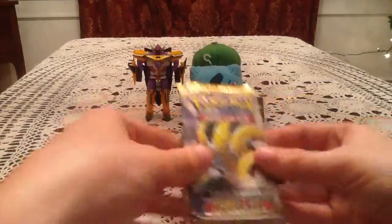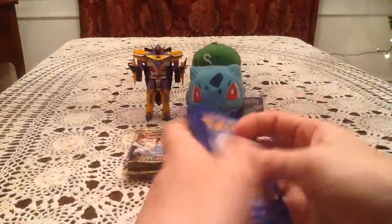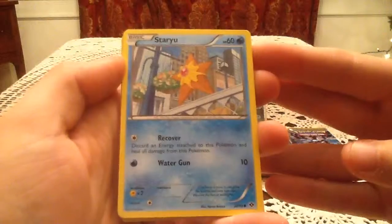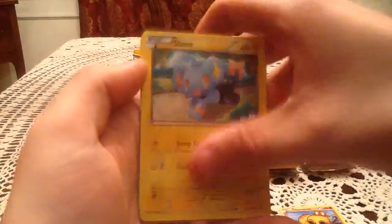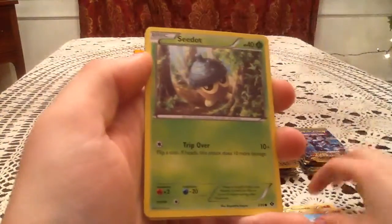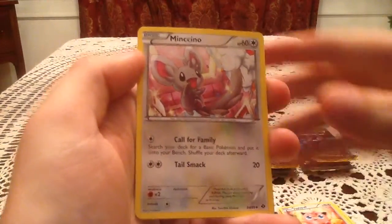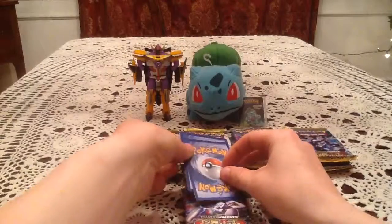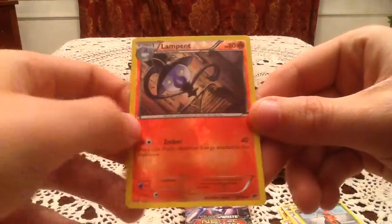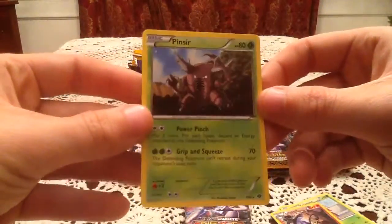Starting with a Regigigas pack. I'm going to put the Reverse Holo and the Rare down so as to not accidentally reveal either. We have a Staryu, Hippopotas, Shinx, Riolu, Seedot, Jigglypuff, Minccino, and Cricktune. The Reverse Holo is a Lampent, which is an uncommon Reverse Holo — I already have this in reverse, so it's a duplicate. The Rare card is a Pinsir, non-holo rare, and I have Pinsir already.